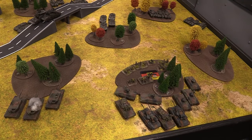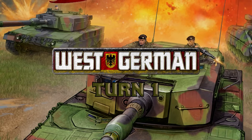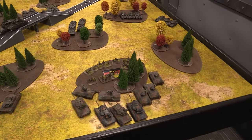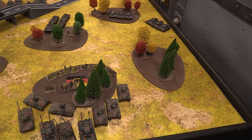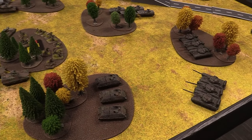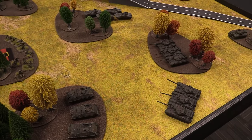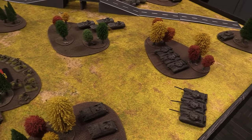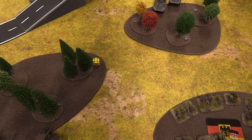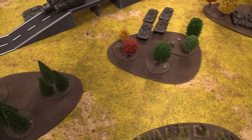Let's go to German turn one. The first thing I do is reveal my ambush — I'm going with the Jaguars. The Jaguars come out of ambush and put some work in. Now I need to roll for my Immediate Reserves, looking for a five. A four is not good enough, so no German reinforcements yet.